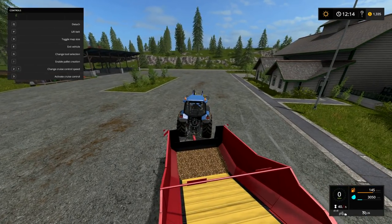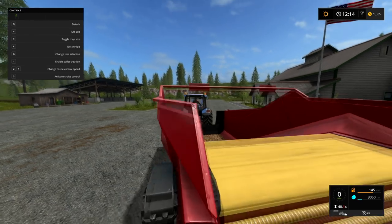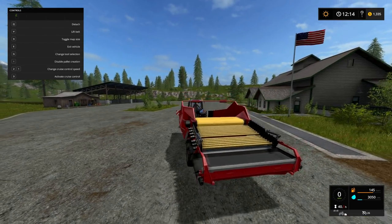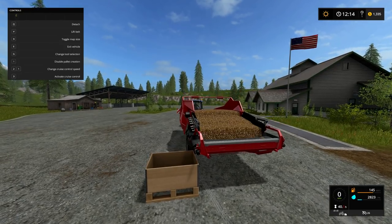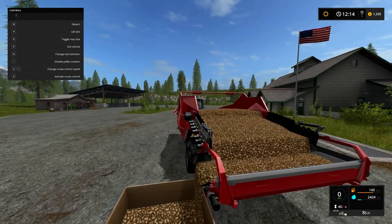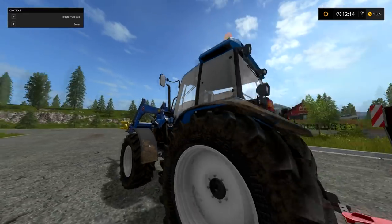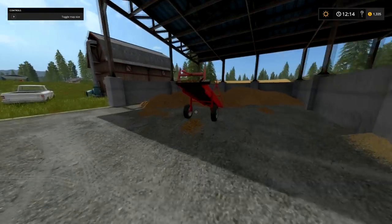I'll drive this over here. To enable pallet creation you hit I, and it's just going to drop a little box and start filling up the pallet. When it gets to 2,000 it will stop, and you just drive forward and it'll keep creating them. That's really the basics — the most important thing is that you have to actually enter these conveyor belts and drive them around.